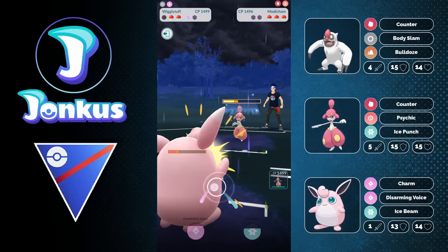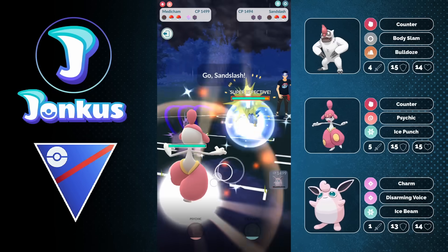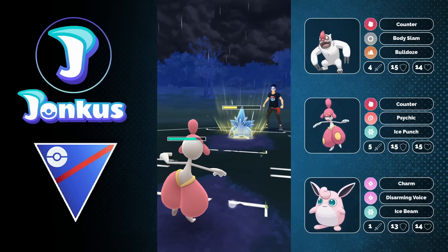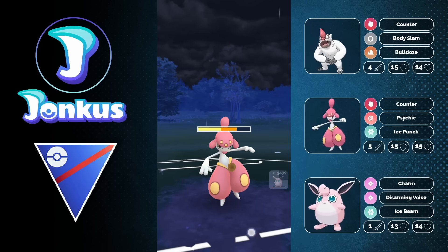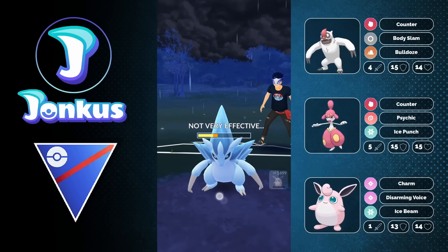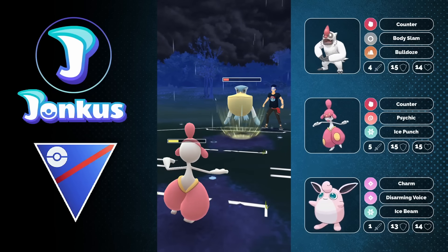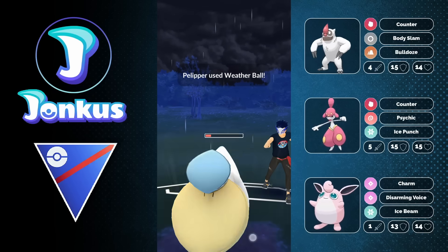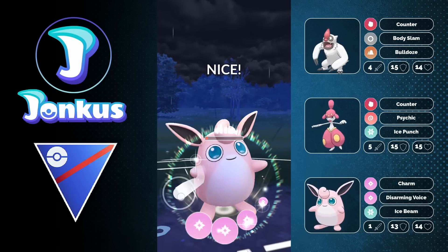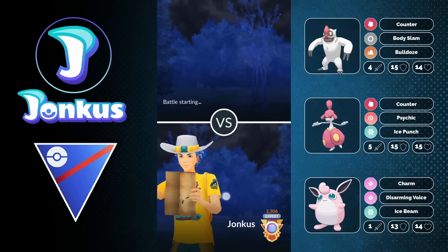One issue with Wigglytuff is the Normal typing, which makes Counter at least neutral against it. You're never going to have something that both resists Ghost-type moves like Shadow Claw and Lick, while also not being weak to Counter users. Only Normal typing and Dark typing resist Ghost-types, and both of those typings are of course weak to Counter users. But here we're still going to be able to win this game.